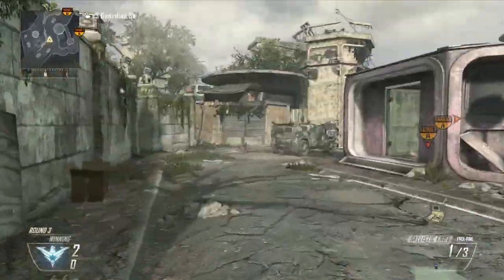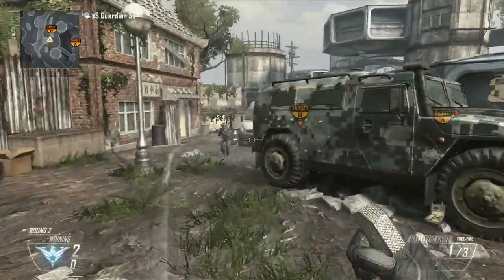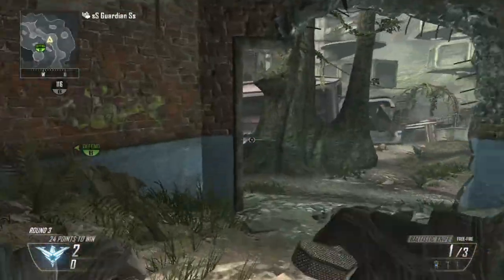So this is going to be Pod, Guardians Bank Shop bomb defends. For this one you are going to need to go to B and plant the bomb just on the corner. This one's good because it's...